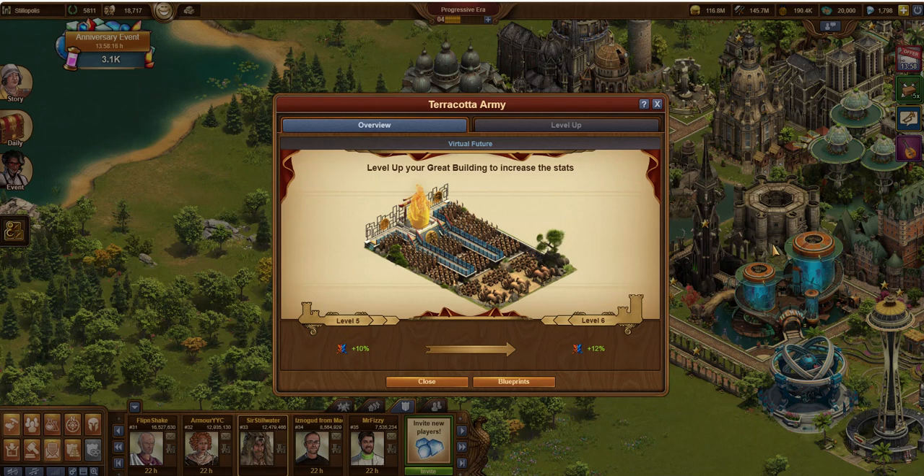Hi, this is Sir Stillwater, thanks for stopping by. In this video I'm going to talk about the Terracotta Army — this is a virtual futures great building in Forge of Empires. This is part of my great building series. I've got a playlist with all the great buildings, and individual videos for every single one of them over on my YouTube page.